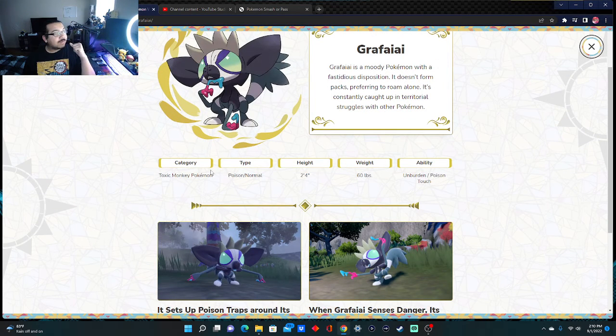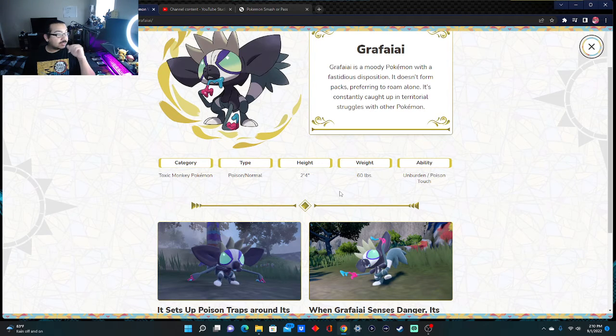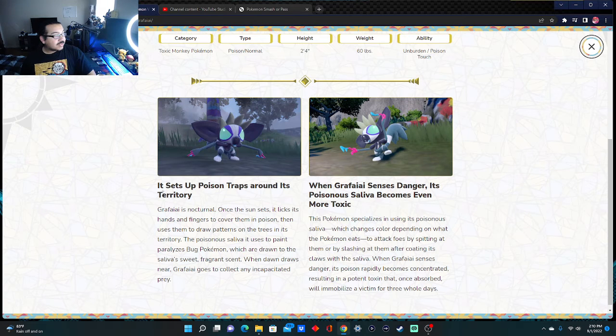The Toxic Monkey Pokémon. He's about 2'4", 60 pounds. Abilities: Unburden and Poison Touch. That's good — I like the ability Poison Touch. It sets poison traps around its territory. Grafaiai is nocturnal; once the sun sets, it licks its hands and fingers to cover them with poison, then uses them to draw patterns on the trees in its territory. The poisonous saliva is used as paint to paralyze Bug Pokémon — hence what the narrator was talking about. That's interesting.